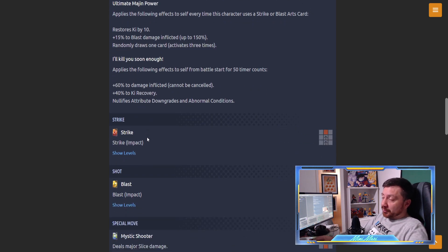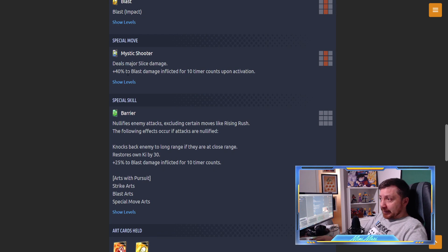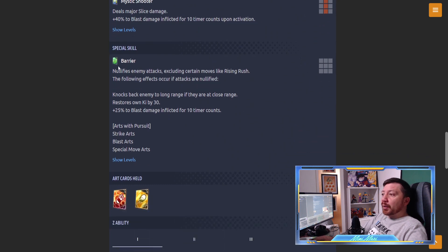That's going to fuel the Kid Boo versus Buhan debate. Special move 'Mystic Shooter': deals major slice damage, plus 40% blast damage inflicted for 10 time counts upon activation. And the green card - the interesting part - nullifies enemy attacks excluding certain moves like Rising Rush, and if attacks are nullified specific effects occur. It's a barrier. They put some elements of the green Boo there and some elements of the green Buhan. Knocks back enemy at long range if at close range, restores own Ki by 30.